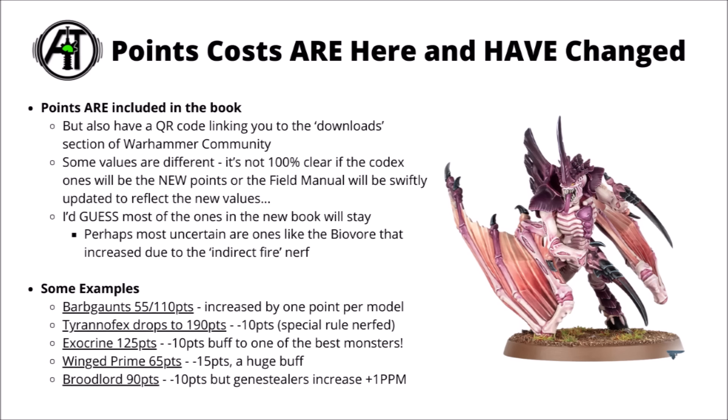For a taste of the points costs: Barb Gaunts have gone up slightly to 55 or 110 points — one extra point per model — but still very good value. The Tyranifex has dropped to 190, though its special rule has been nerfed from minus one damage to just making one attack deal zero damage once per game, which is generally less useful. Exocrines see a surprise buff dropping to 125 from 135, and they were already very strong at 135. The Winged Prime has dropped significantly from 80 down to 65 points, making it a much more viable inclusion, perhaps in a unit of Gargoyles as a skirmishing melee threat.